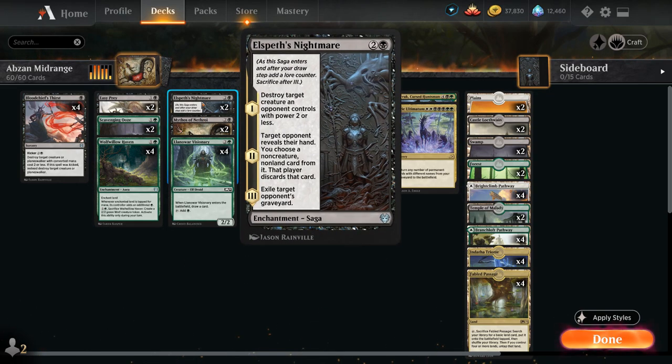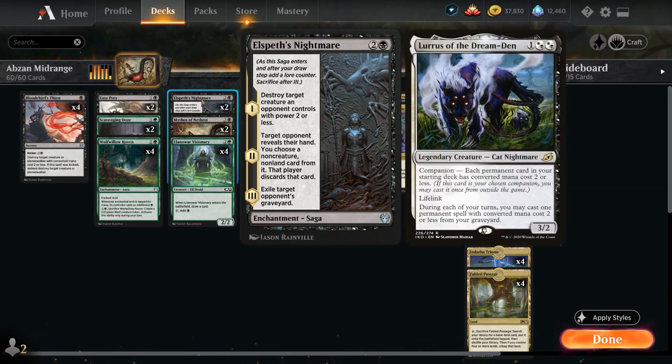At 3 mana we've got 2 copies of Elspeth's Nightmare, which is also a great card against a rogues deck — we can take out a creature with the first chapter, make the opponent discard maybe a removal spell or a counterspell with the second chapter, and then exile their graveyard with the last one. That can also be effective at stopping Lurrus from getting back creatures from the graveyard.